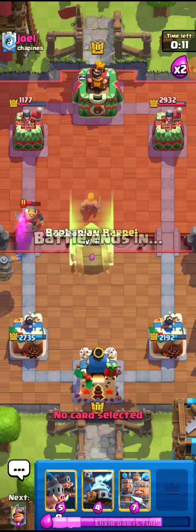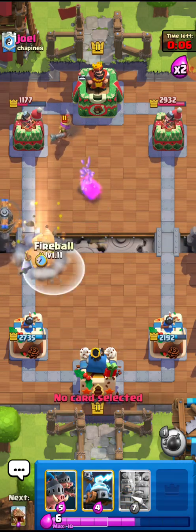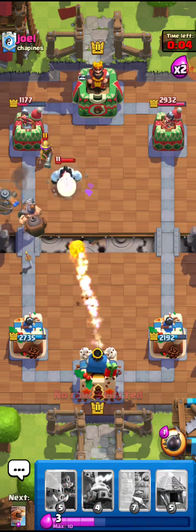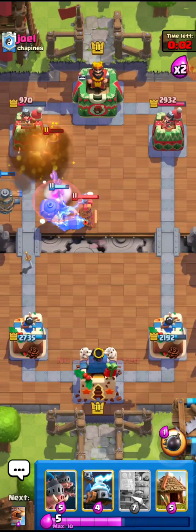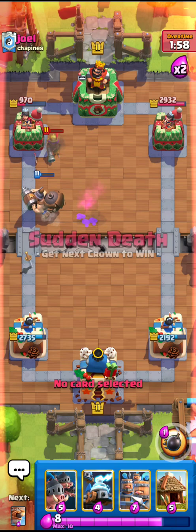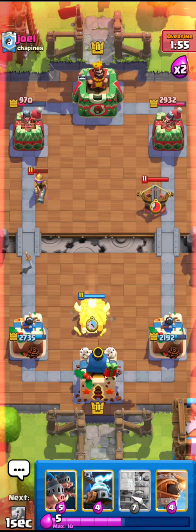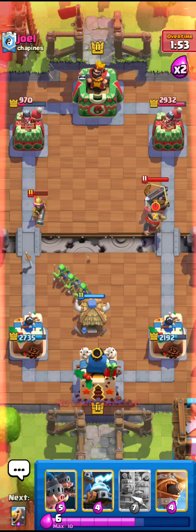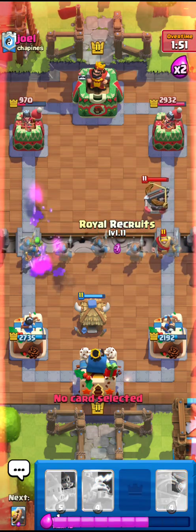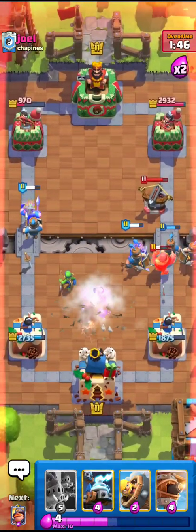I'll just go for the Barb Barrel right here. He has the Musketeer but I'm a little bit late to play it. I'll go for the fireball — kind of a little desperation but still fine. He does have a lot of elixir so he is blocking it. I'll go for the Goblin Hut right here. This hut will probably kill the Musketeer, and I'll go for the nice recruits right here.